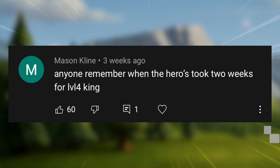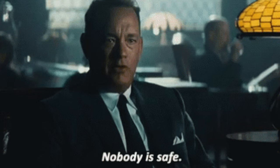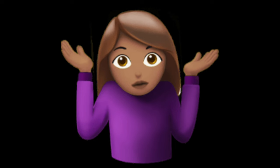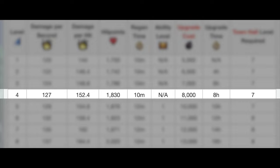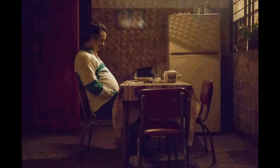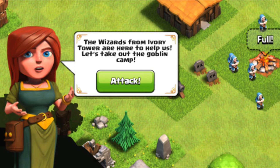When the heroes took two weeks for a level 4 king. Good old days when everything took two weeks to upgrade even if you were a Town Hall 7. The Barbarian King did take that long to upgrade even at low levels. For comparison, today upgrading a king to level 4 takes only 8 hours. It's crazy how much the game has decreased upgrade times, and it's good to see that people getting into the game right now can start off pretty quickly.